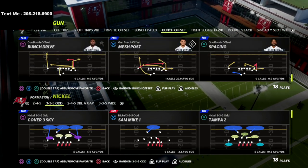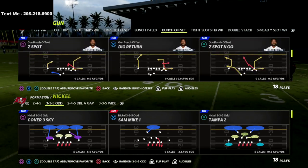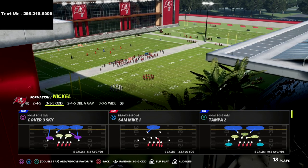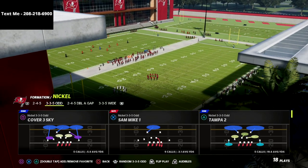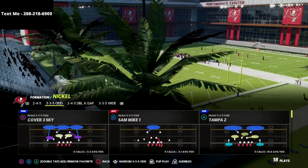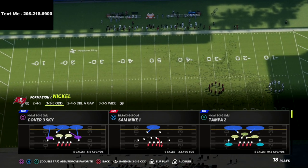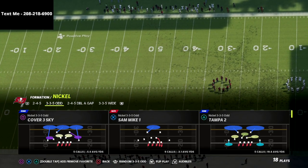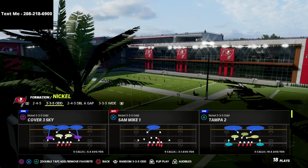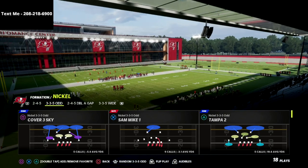In this video I wanted to talk about my 3-3-5 odd defense. I actually just released an entire defensive guide that shows not only how to get phenomenal pressure against any kind of pass or any kind of formation in any pass protection scheme, but it also shows you how to cover some of the hardest offenses in the game as well as general coverages you can use. If you want access to that guide it's just $15 and there's a link in the description.